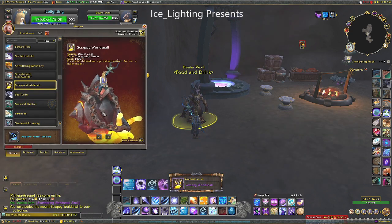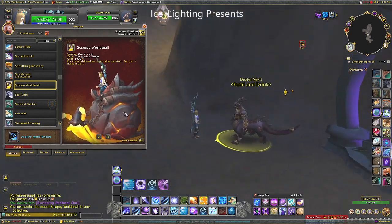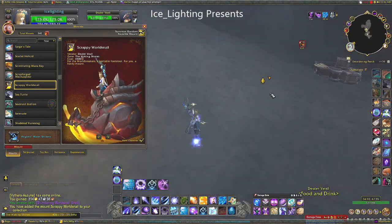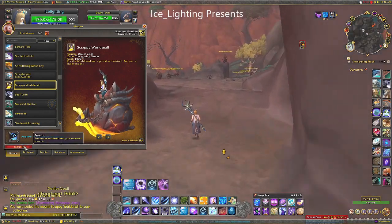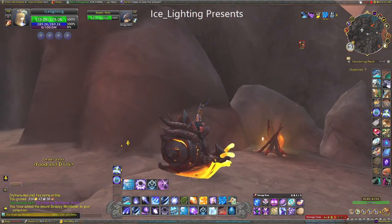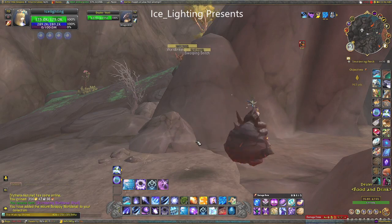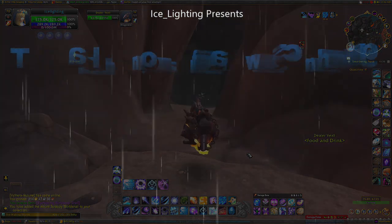It's a click-to-learn, like everything else, and here is our Scrappy World Snail — how cute is he! I'm heading outside so you can see what it looks like mounted. Here is our adorable snail. He is one of the best snails I've seen in this game. I love him, mainly because he's a lava snail. As always, I hope you found this video useful — thanks for watching and subscribe to see what else I'm up to.